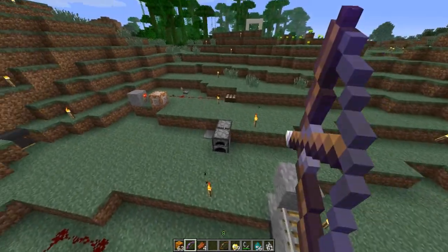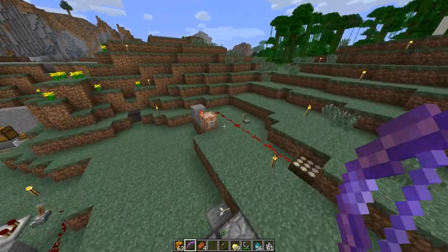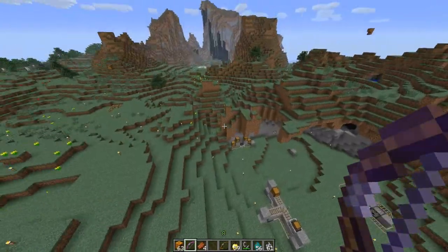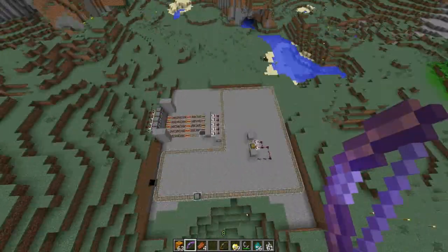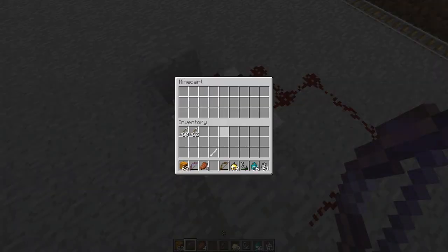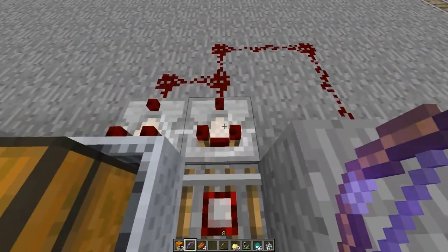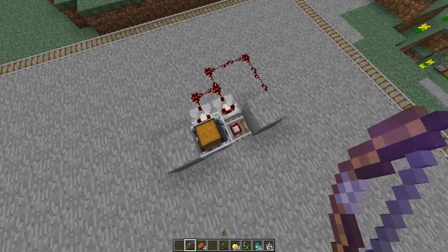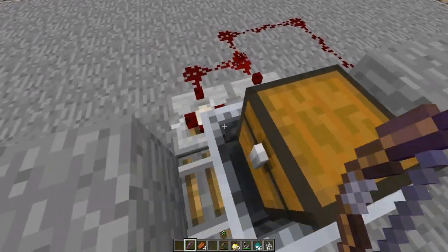That should be all the changes for this. Oh, I did actually miss some — my bad. So if this chest is on a detector rail and there's a comparator outputting on the outside, it will actually output a signal. I'm pretty sure it would work the exact same way as it would in a normal chest.